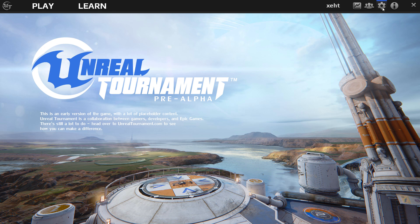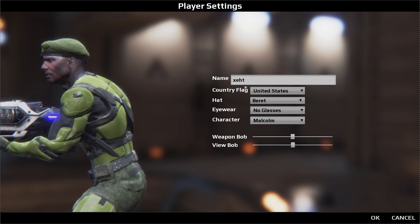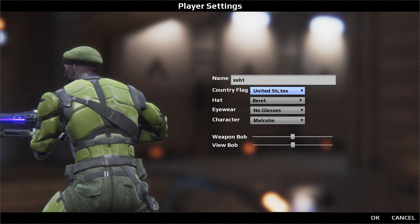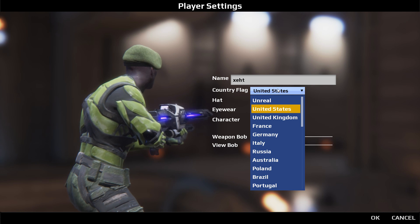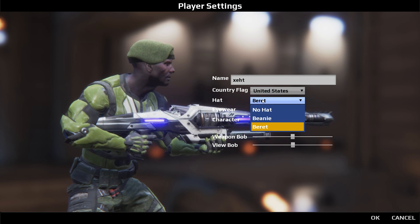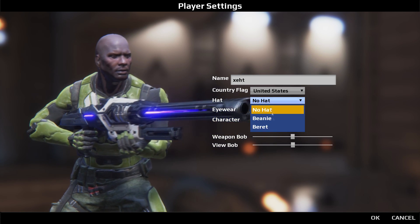Moving on to the Game Settings menu, we have Player, Weapon, System, and Control settings. The Player settings show what your player looks like, your username for online play, and your country flag, which is displayed in the score menu when you press Tab at the end of the game.